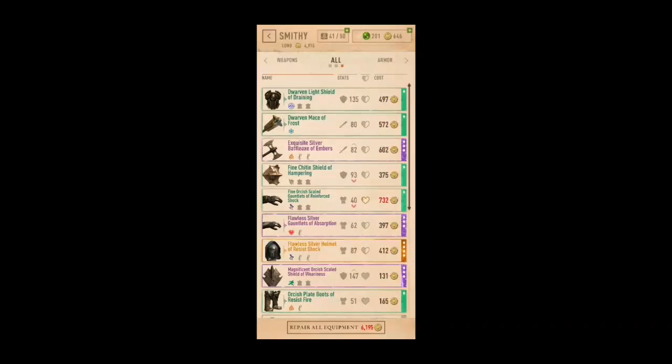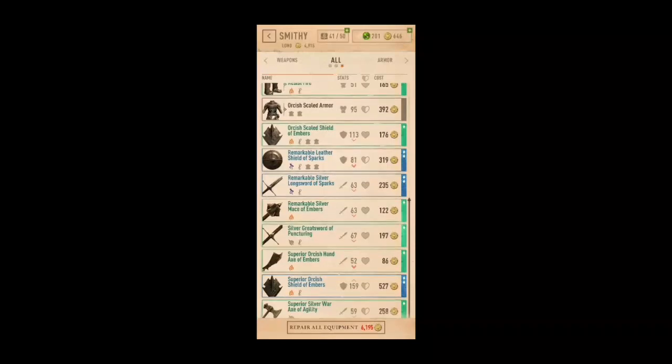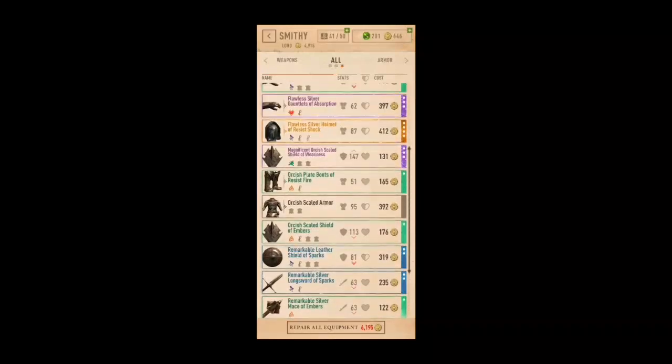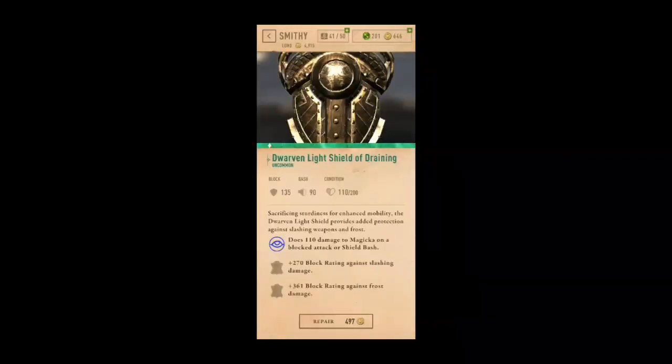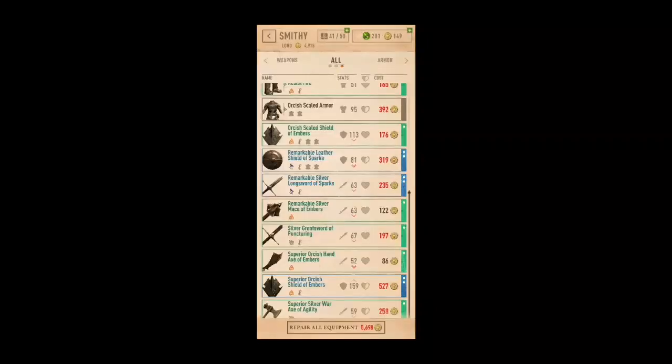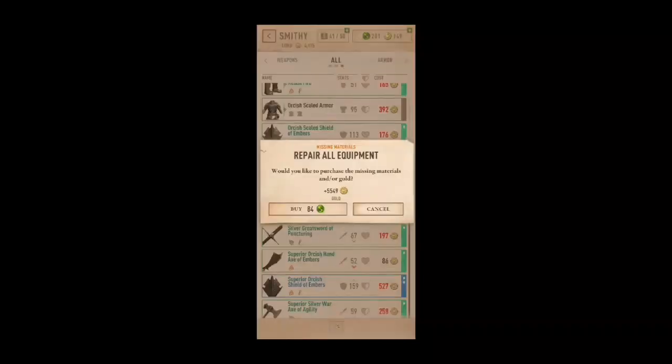Weapons lose durability over time. You can use the smithy to repair this at the cost of gold. I suggest waiting until the item is broken, as you will find the most benefit to the repair. To repair an item, simply select it and click repair. You may repair all equipment, but since I'm broke, I cannot do that right now.